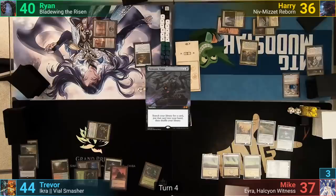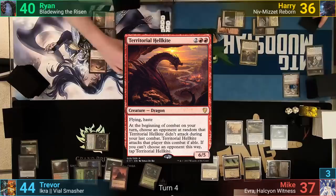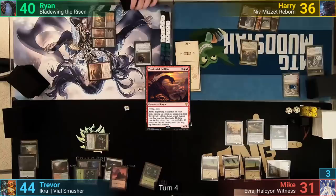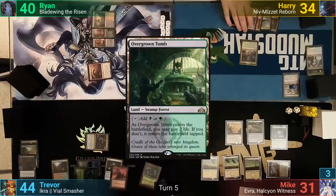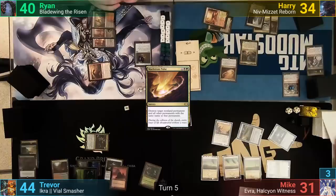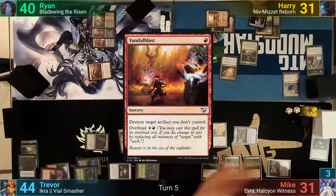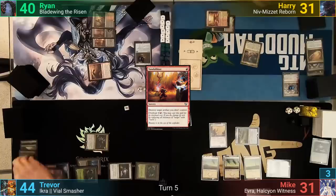Ryan plays a Dragon's Skull Summit and taps enough for a Territorial Hellkite. He gets a counter onto his Dragon Horde and moves to combat. He rolls to see who will randomly get attacked by the Hellkite, and the die tells him to hit Mike. Harry shocks himself again as he plays an Overgrown Tomb and casts a Maelstrom Pulse targeting Mike's Sol Ring. In response, Mike activates his Atlas to draw a card. Trevor also responds by casting Electra Dominance where X is 3, dealing 3 damage to Harry, and then casts Vandal Blast to blow up Mike's Sol Ring from hand. This has the Pulse fizzle with no legal target, saving Trevor's own Sol Ring from destruction.